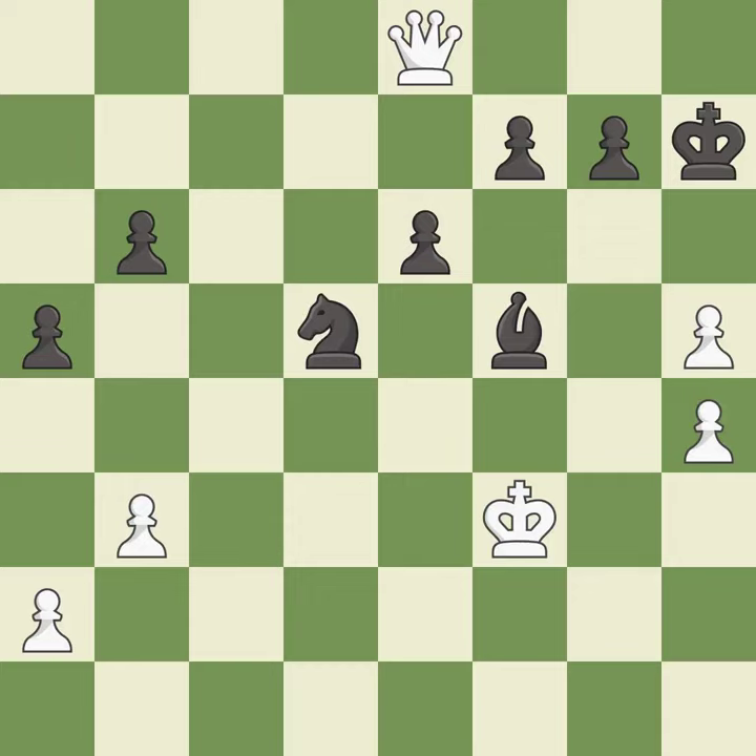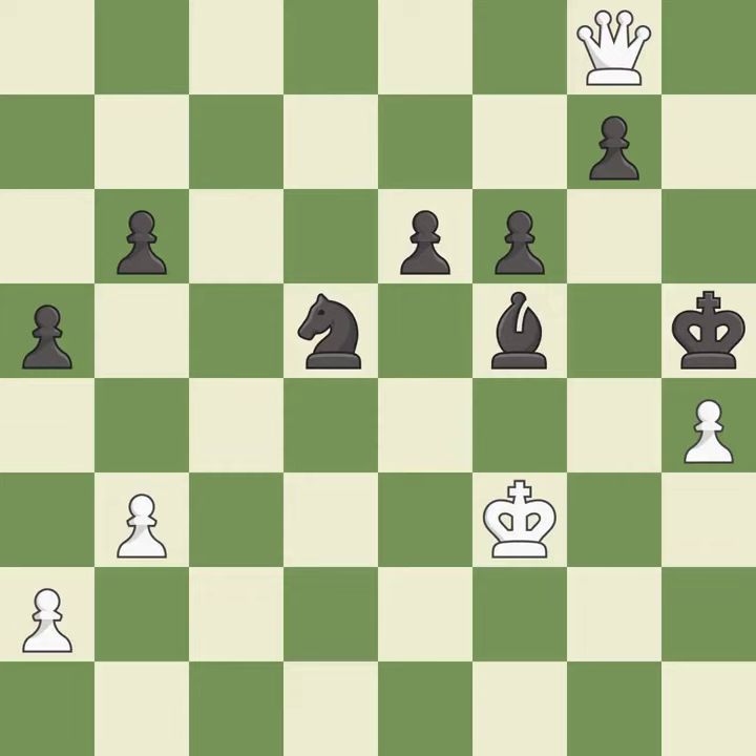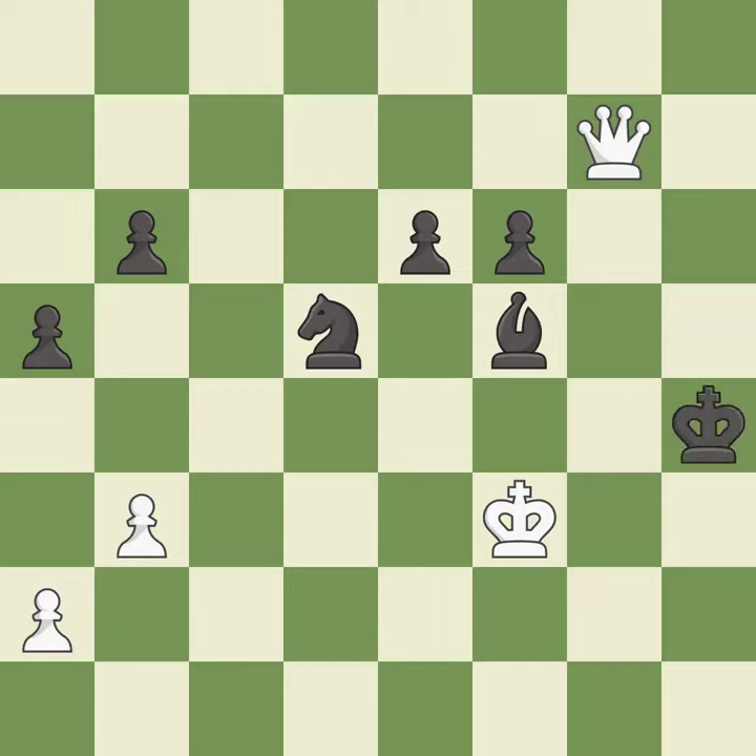This loses a pawn — it is an inaccuracy. This overlooks an opportunity to win a pawn — it is an inaccuracy. This is the strongest option. It is best. This ignores an opportunity to threaten winning a queen. This allows the opponent to create a passed pawn — it is an inaccuracy. The pawn is now passed because it can no longer be challenged by opposing pawns as it tries to promote. It is best. This allows a forced checkmate — it is a mistake. And the game is over.